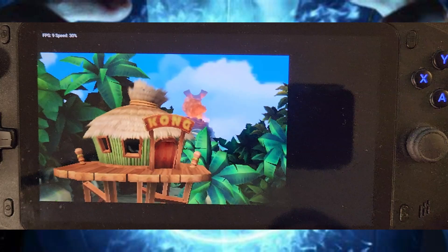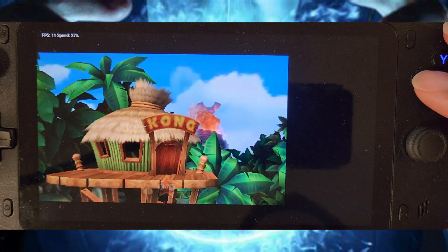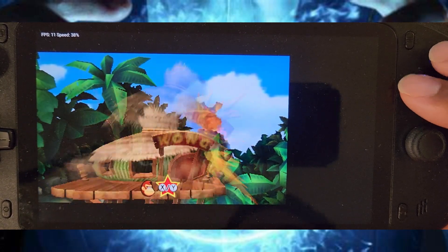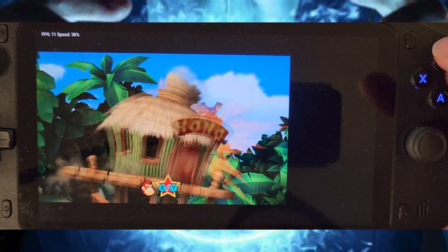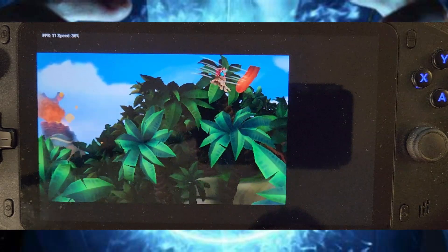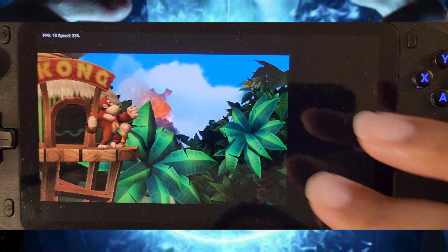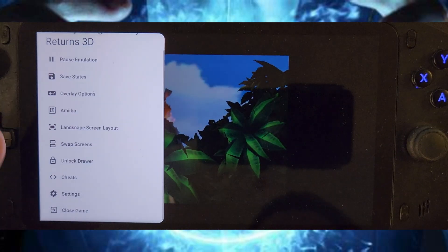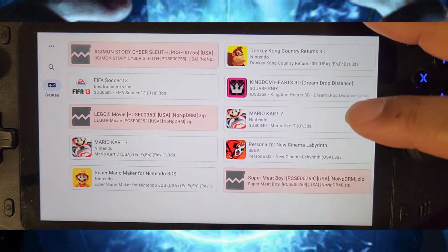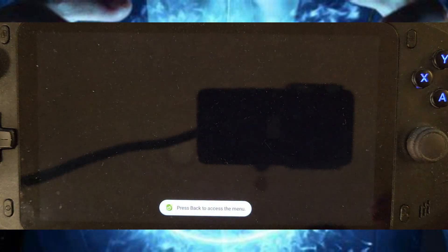As you can see — 7, 6, 7 frames per second. That is not playable. It runs, it's just not playable. Sometimes it goes to 12, sometimes it doesn't. You've got settings you can change on here, but it's just not playable. This ain't the type of device for that. And even with Persona Q2, which is even easier to run, it still doesn't run this game well.